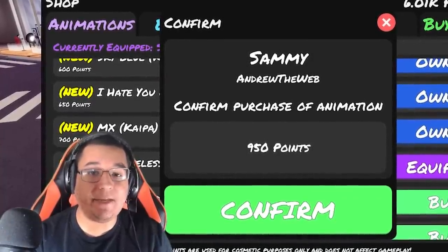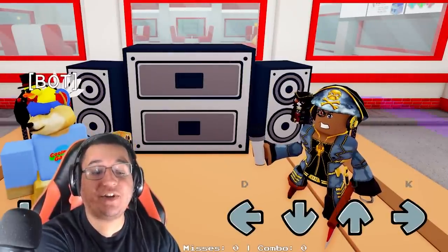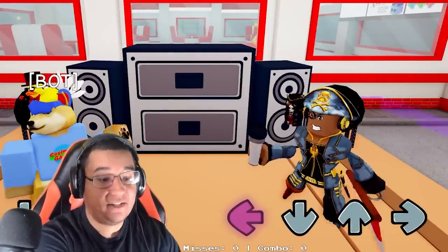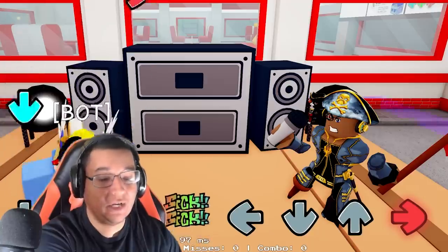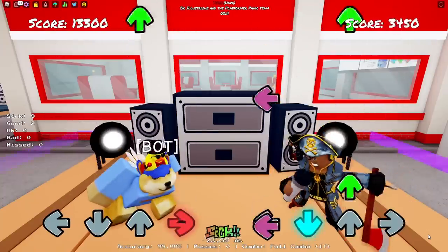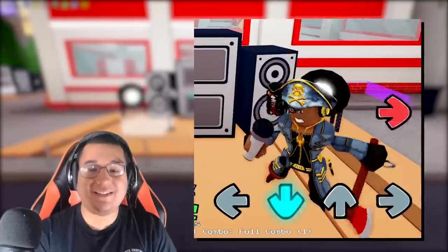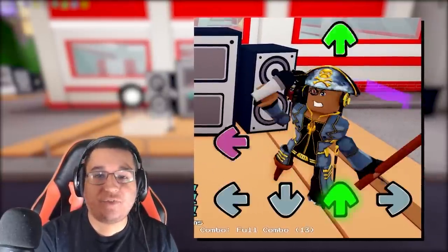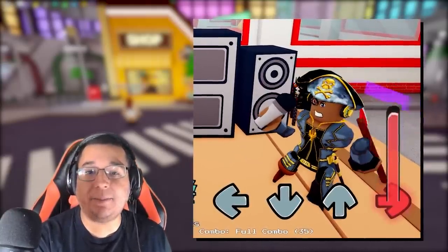The Sammie animation is going to cost you 950 points. This is what the animation looks like on idle — you're wielding an axe, left, down, up, and right as well. That looks cool! I like how you're able to twirl the axe with the right hand whenever you press the right input. It just adds a little bit of flair to the animation.